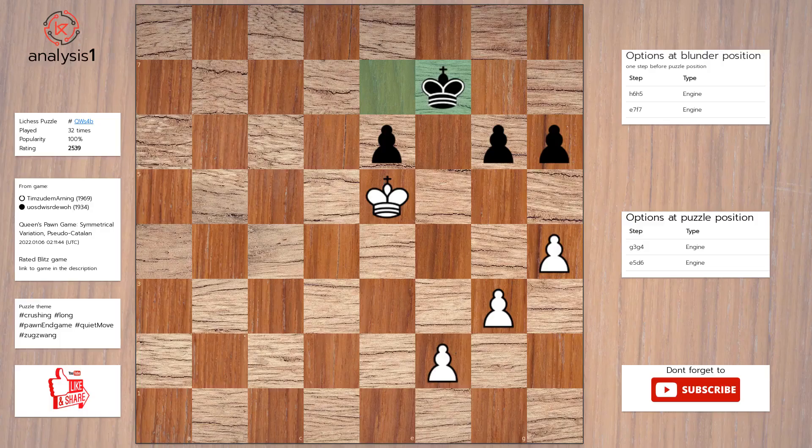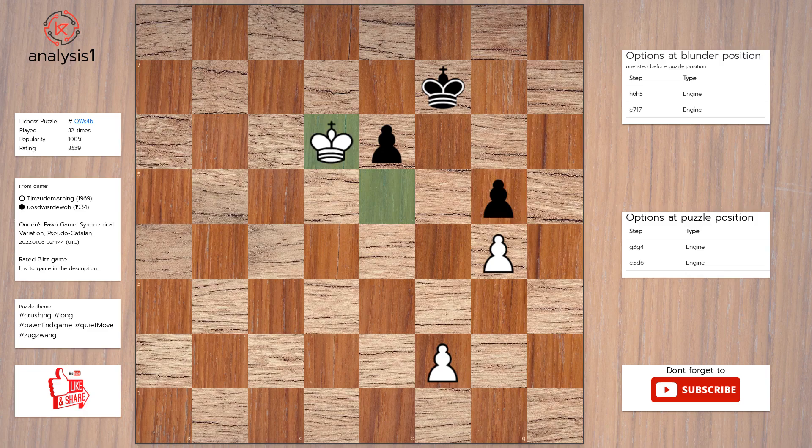Next puzzle. Here are the threats: there are no threats in this position. The answer is: g4, g5, pawn takes pawn, pawn takes pawn, king to d6.